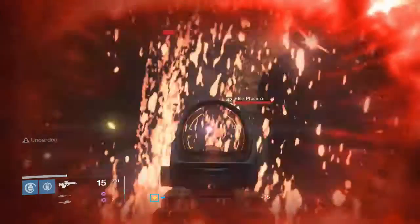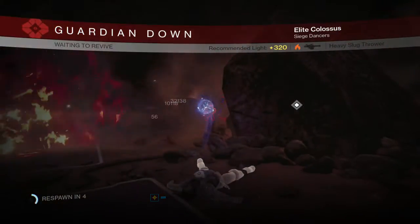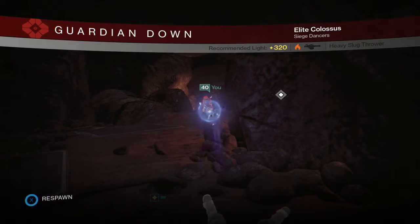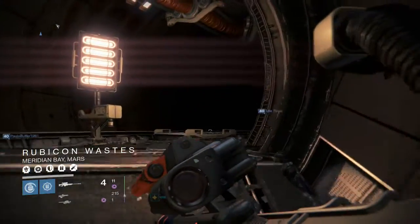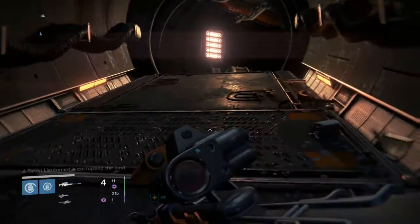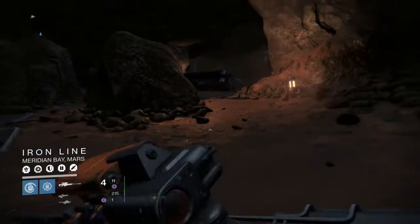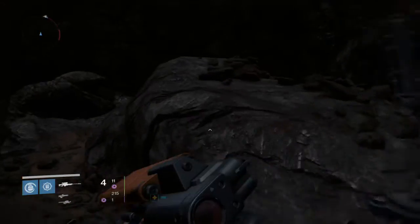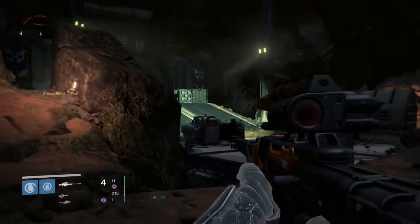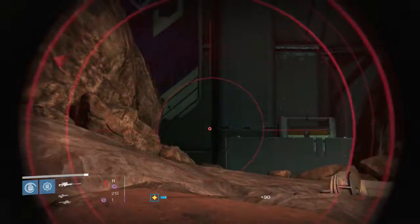This is what you have to deal with in the Nightfall - doing close to no damage. Because Specialist and Void Burn are on, my Thousand Yard Stare sniper is actually going to be better to use than my scout rifle or rocket launcher. I have quite a lot of special weapon telemetries, as long as I don't eat through all my ammo at once.